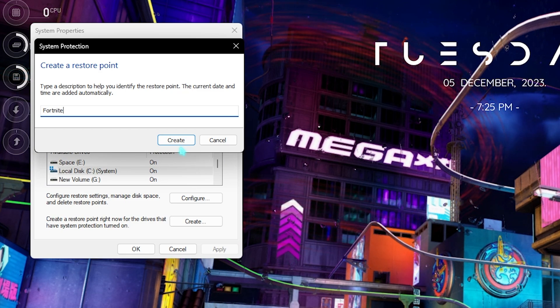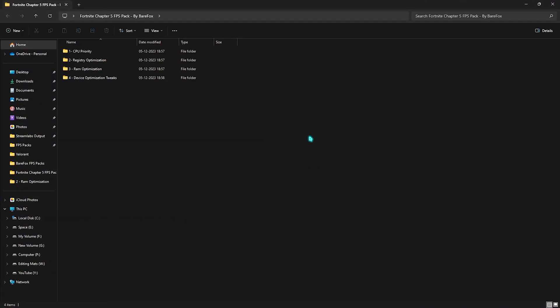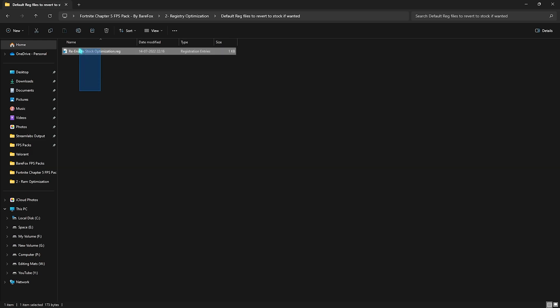Next is the Fortnite Chapter 5 FPS Pack — link in the description below. If you have issues, join my Discord for a tutorial. Inside you'll find four files. First, open CPU Priority and apply the one matching your CPU — AMD or Intel. Then run both Registry Optimizations, which help run the game on exclusive full screen and optimize registry preferences. If you don't like it, run the Default Registry Optimization to reset.